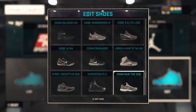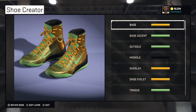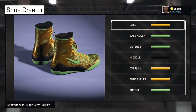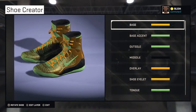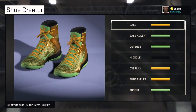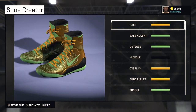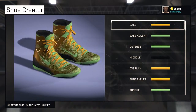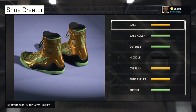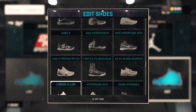My next shoe is the Kobe 9 Elite Snake Skin. These are not a real shoe — I just made these out of blue, and I really love these. I put them on Instagram and Twitter when I made them. You just gotta see them in the game, they look so crispy.